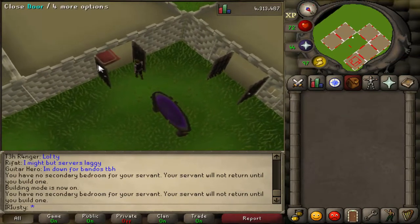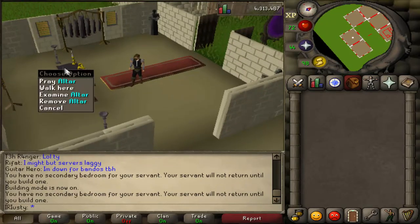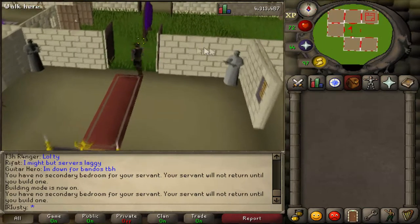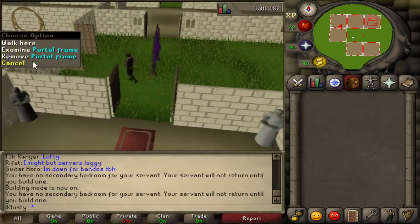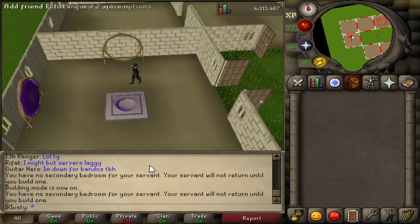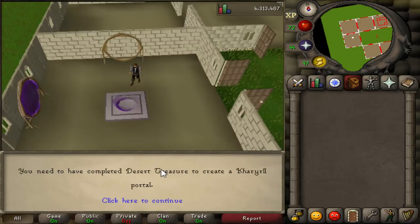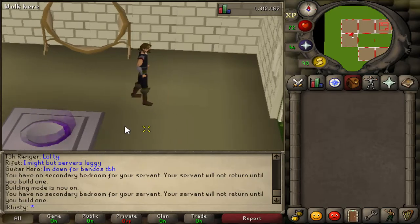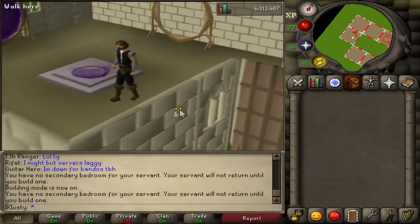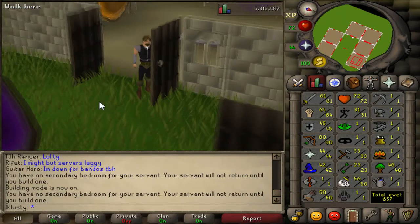I know it could have been quicker to do a prayer room so the altar is there when you do prayer, but I think it just looks better this way - and I can change it afterwards. We have saved one teleport slot for the Canifis one, but that requires us to do the Death to the Dorgeshuun quest first. Obviously I'm not ready for that quest yet, but this was just one step of the many steps to get this place ready.